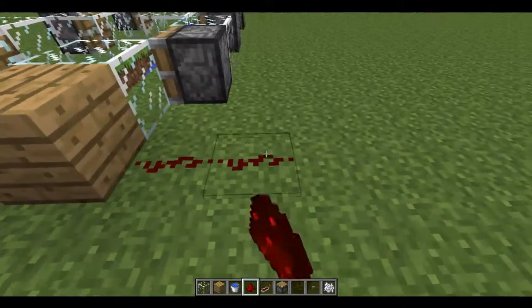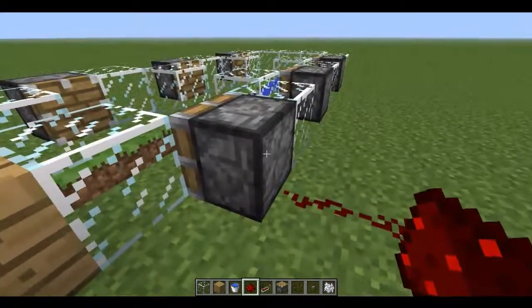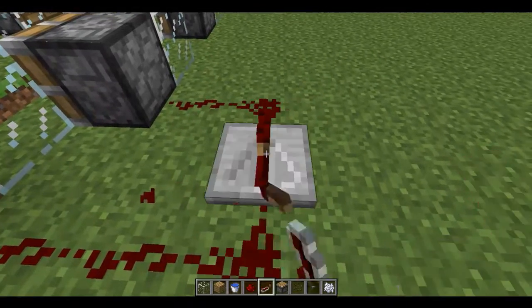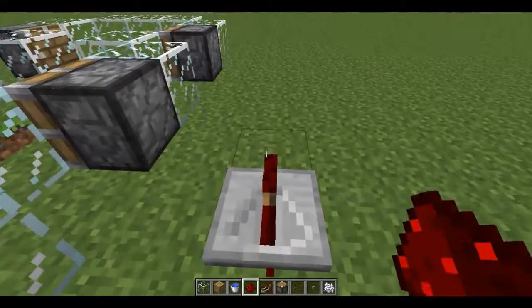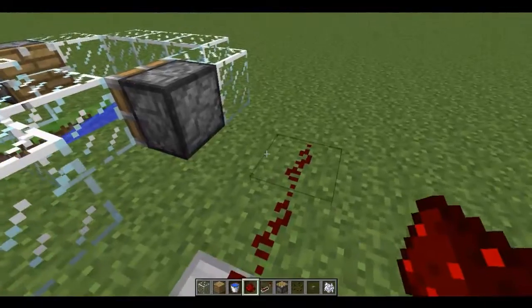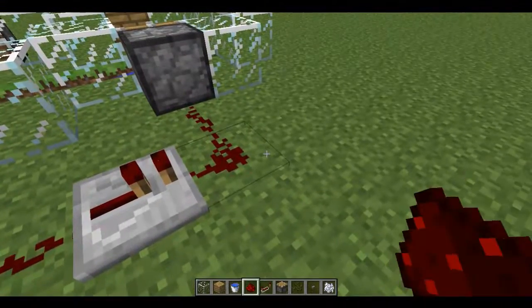There's a wooden block with a button on it, like a redstone setup. We're going to channel that around. I like to leave a gap between the pistons and the redstone because for some reason it works better — I can't get it to work when it just runs straight past the pistons. So I'd much rather have the redstone where the pistons are like this; it seems to work a hell of a lot better. A few repeaters in between just to make sure that the channel keeps going.